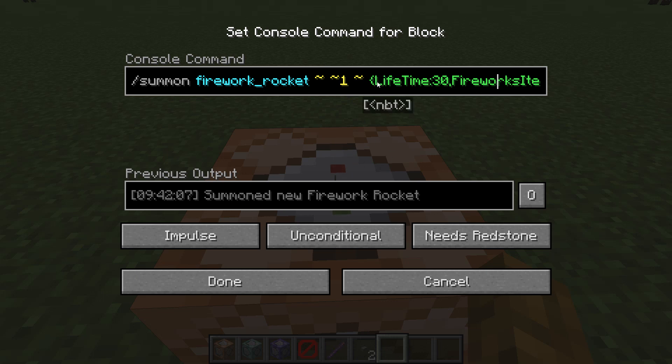Next, we need to set the lifetime of the firework. We're going to set that to 30. You can set it as low as 15 and as high as 60. Feel free to experiment with higher numbers if you want.